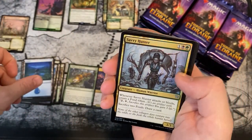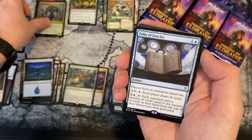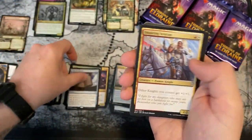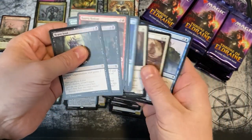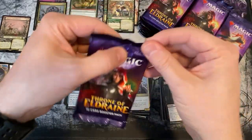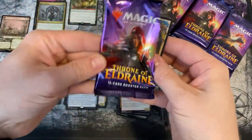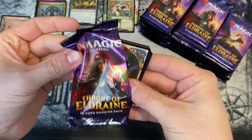Another foil — Savvy Hunter. A Folio of Fancies is the rare. Uncommons — nothing special. And done.